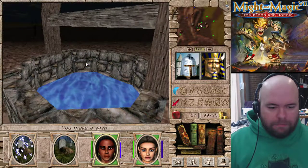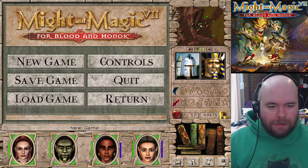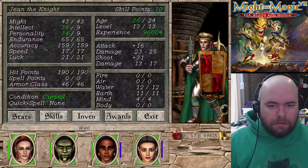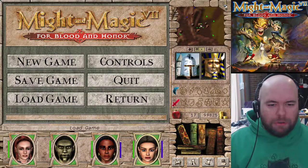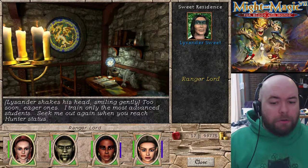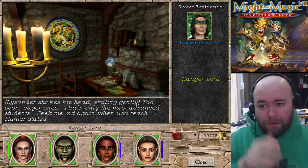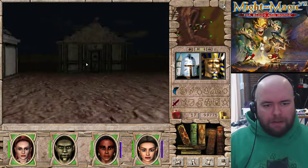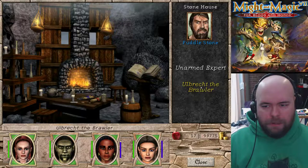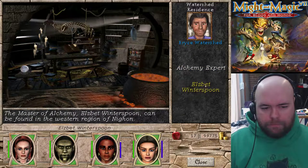I made a wish - it's a wishing well. See what it does. 96,004 gold, but now I'm cursed. I'm actually not sure what that wishing well does other than bad stuff - I can come back once I have protection of magic to figure it out. Ranger Lord: I train only the most advanced students; seek me out again when you reach hunter status. This is the second promotion - unlike Might and Magic 6, the second promotion is not necessarily the same person as the first. Spider: my dodging expert. And Puddle Stone, the unarmed expert. Puddle Stone - why did your parents hate you so much?